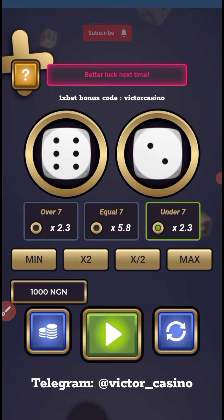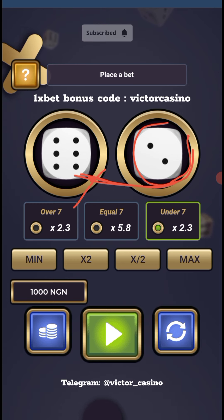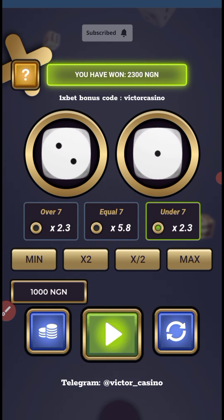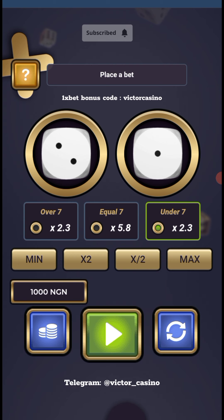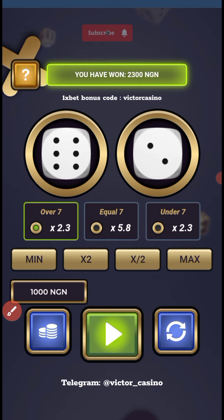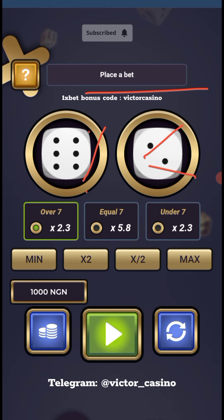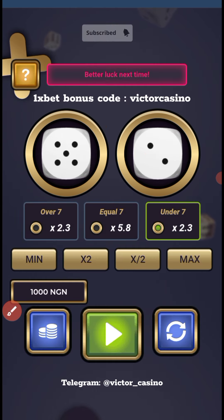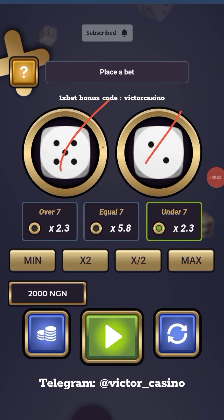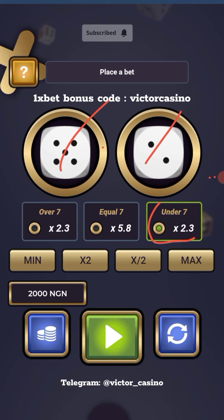I stake again — this is six plus two equals eight, that's over seven. If I lose, I'll double and rebet, then play under again. Now this is under — I switch back to over. I can see the result is over again — six plus seven equals... you can see this is over. So I switch back to under. I play and lose: five plus two equals seven, which is equal.